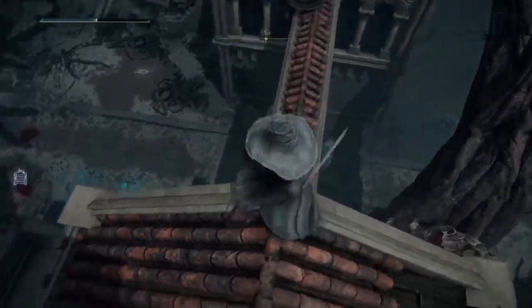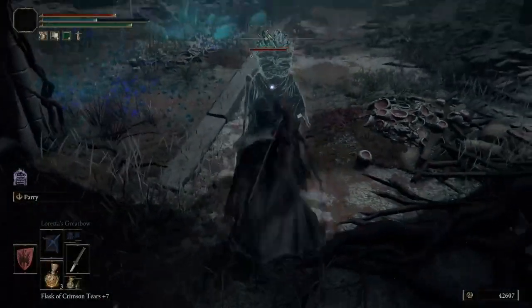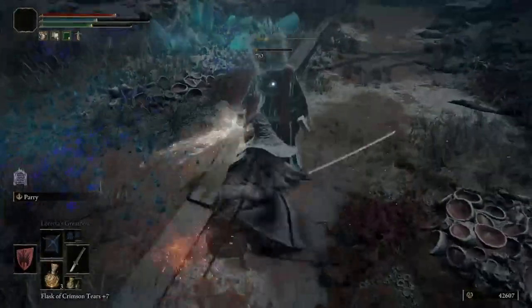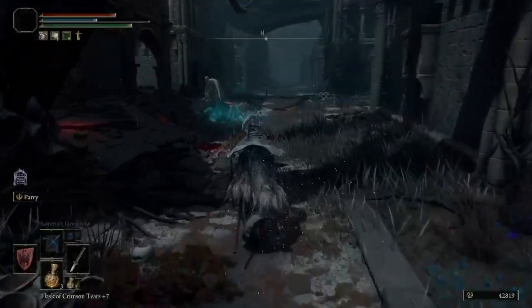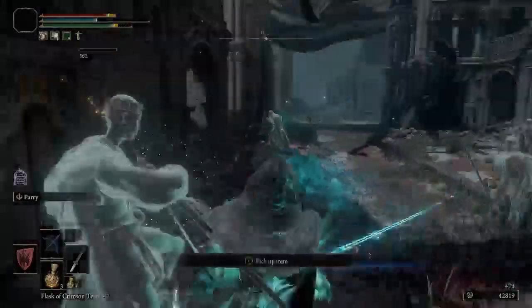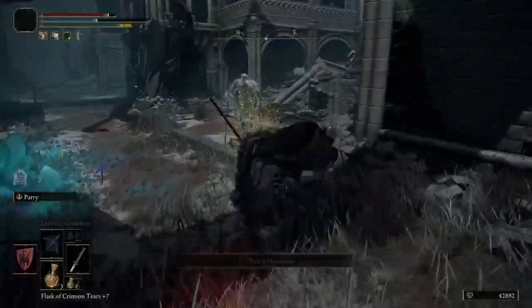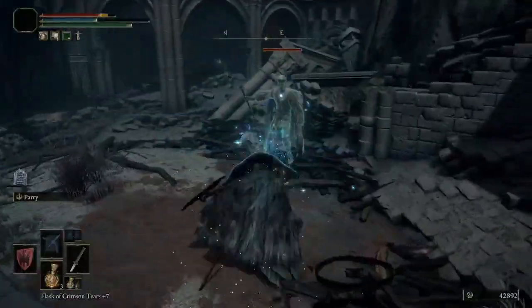Good luck to you. To get to tower three, you just kind of drop down here and start fighting mobs. Tower three — you gotta go back to where you came, but some of the doors are gonna be unlocked with chests.